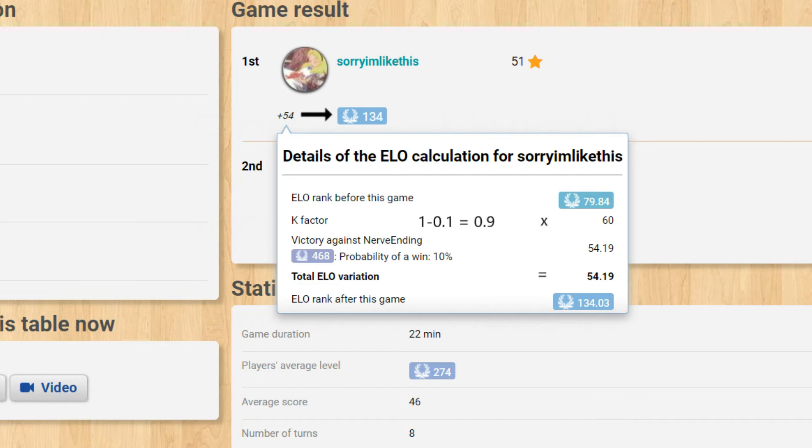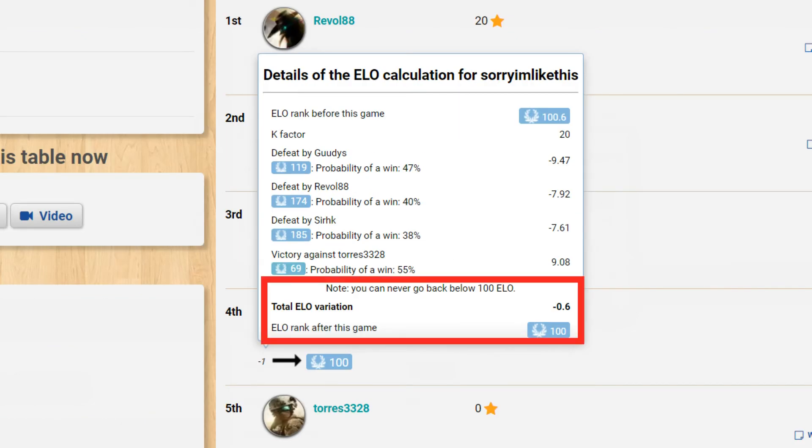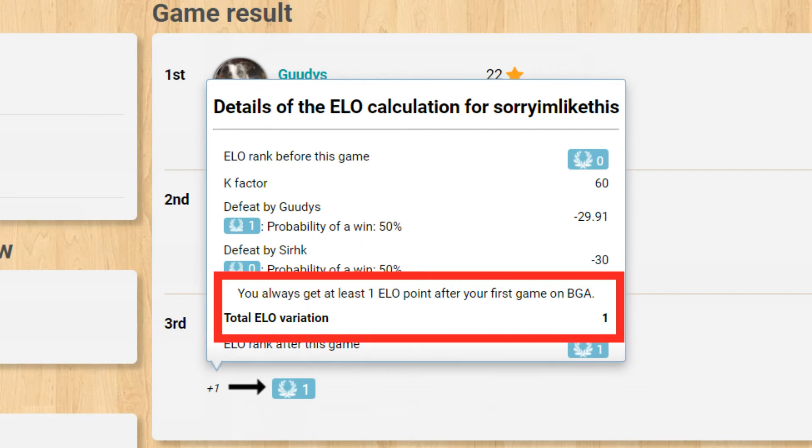The system is trying to place you at your true ELO, and a higher K factor just speeds up this process. You can never lose ELO below 100 and you will always gain at least one ELO after your first game. This is done to separate players who have and haven't played a game before.